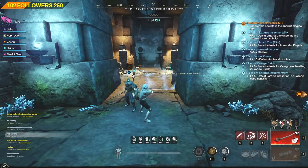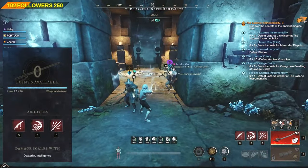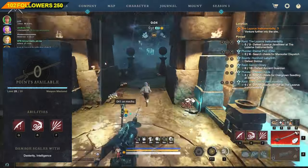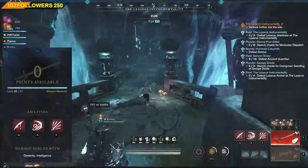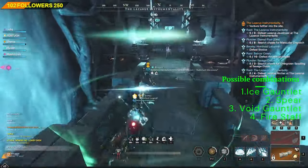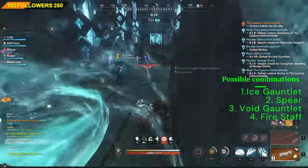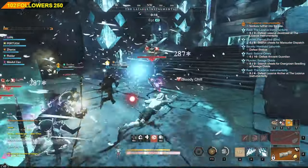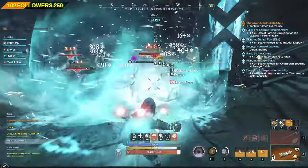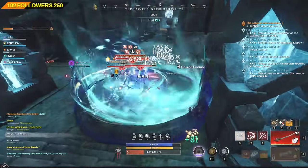First of all, we will have to look at what the Rapier scales off and what could be a potential combination for a secondary weapon. The Rapier scales from Dexterity and Intelligence, so there are quite a few weapons which are possible combinations for the Rapier in PvE. However, there are many debates about what is the best secondary weapon for a Rapier, and most people tend to believe that the best combination comes down to the Ice Gauntlet.